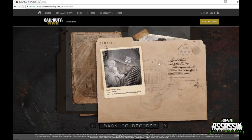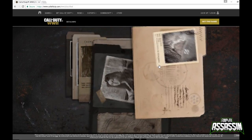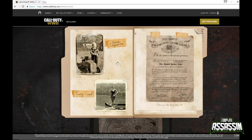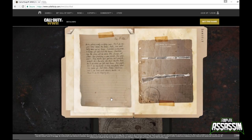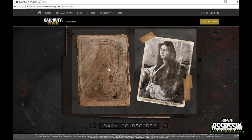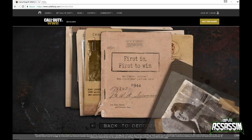Then we have Daniels, which is obviously Red, our main character — the one we play as throughout the campaign. There's a picture, a note saying recently engaged, and a picture of his girlfriend. Then a letter from the President of the United States of America — I'll let you guys read through this. Another letter, and then a picture of another gun blueprint. Clicking again takes us back to the original two pictures from the zombies mode, and we click past them.